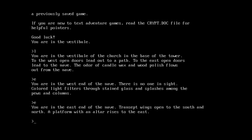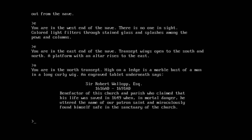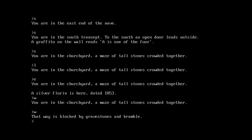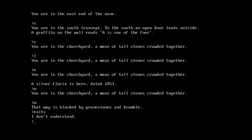Let's check out the south and north wings of the church. Going north: you're in the north transept. High on a ledge is a marble bust of Sir Robert Wallop, Esquire, 1616 to 1691 — a benefactor who claimed his life was saved in 1649 by uttering the name of the patron saint. Going south: graffito on the wall reads 'A is one of the four' — probably a hint to a puzzle. Going further south outside leads to a churchyard with a maze of tall stones, and it's not telling me where the exits are. I don't think there's an exits command — there isn't.